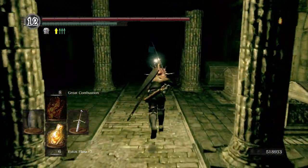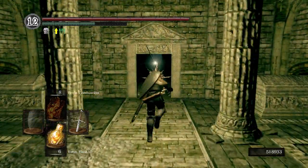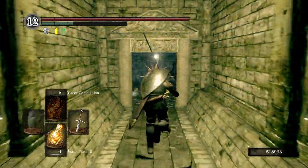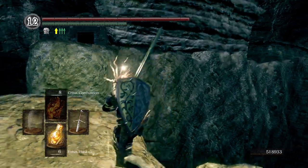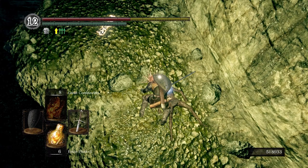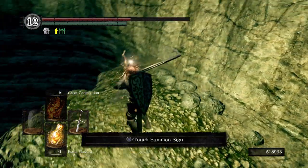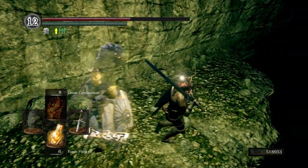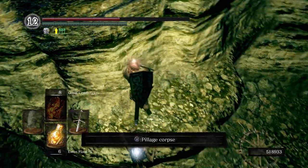Now that we took care of that section, we're going to come over here and run out this doorway, which is going to lead us back towards the catacombs. We've already been over here; we don't need to go back through there, we just need to hop down and roll off. You can summon in Leroy here if you want — we really don't need to. This boss is extremely easy; in my opinion, the easiest boss in the game.